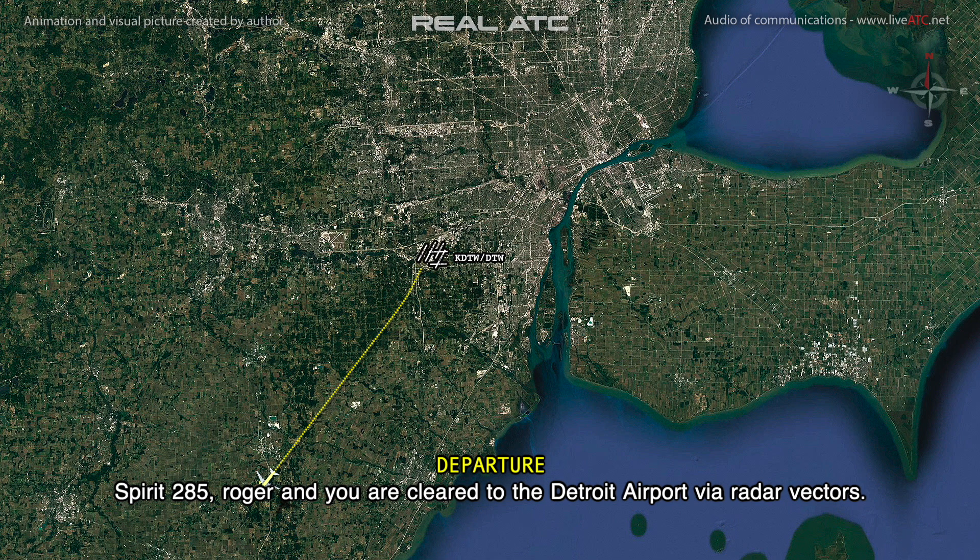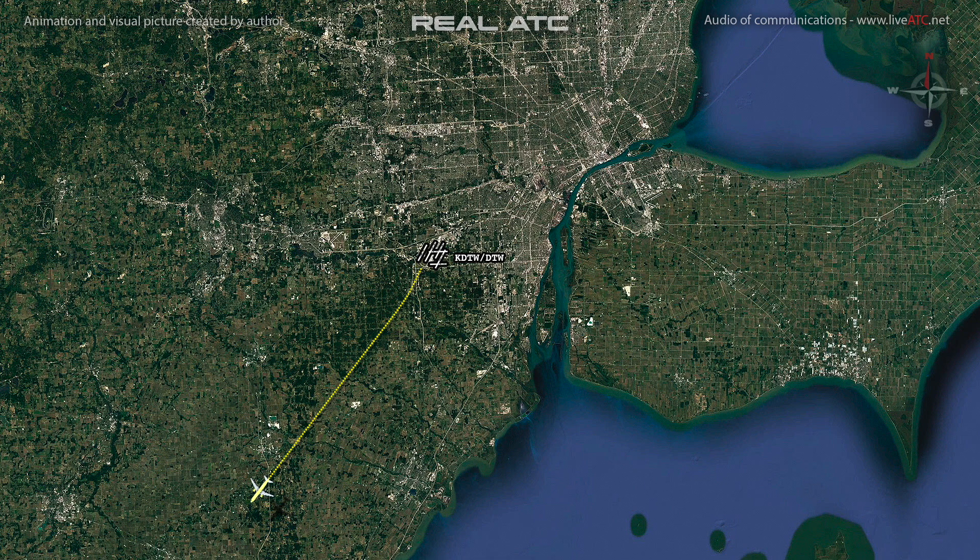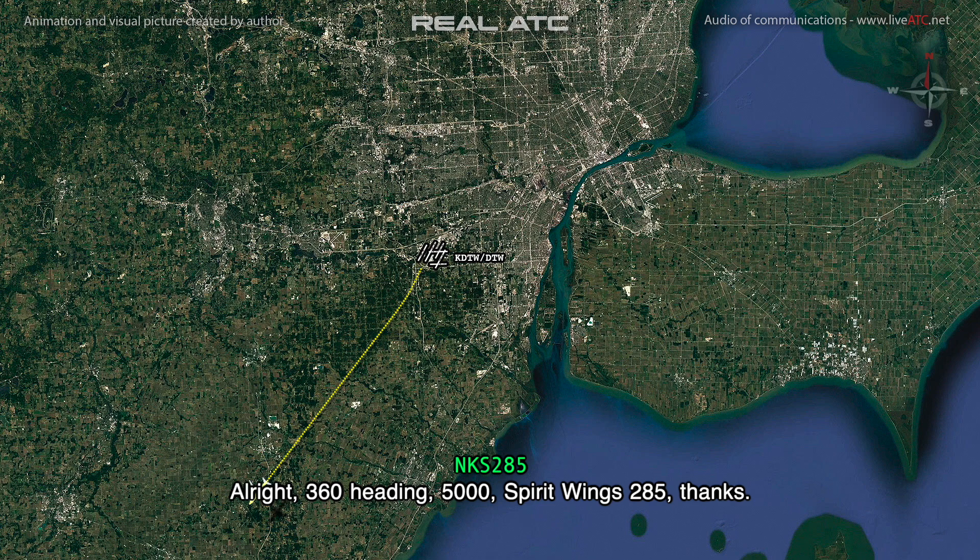We've got an issue with our flight control computers. Departure, Fairings 285 — we're gonna go ahead and return back to the airport. 285, roger. Detroit airport, we are radar vectors, turn right heading 360, maintain 5000. You're gonna return back to the Bravo for sure. Alright, 360 heading, 5000, Fairings 285, thanks.